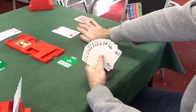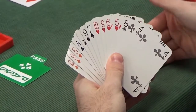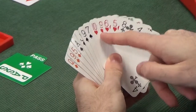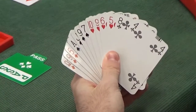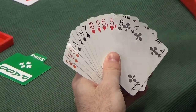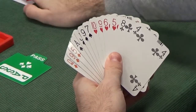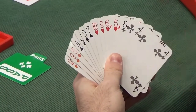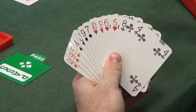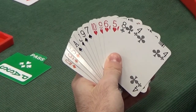Back to South, responding to North's one club. Ignoring the one heart overcall for a second: South would respond at the one level with six-plus points. With a choice of four-card suits, it's pretty much always right to bid the cheaper of the four-card suits — give your partnership room to find a fit. So ignoring East's bid, South would have bid one heart.